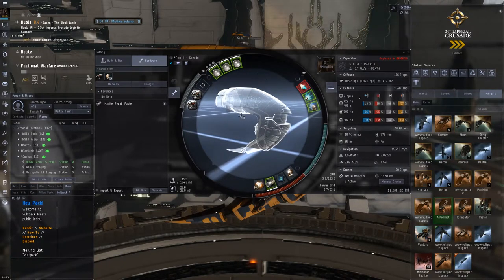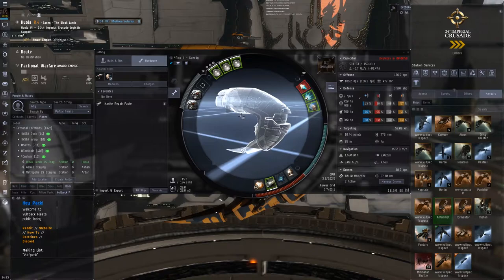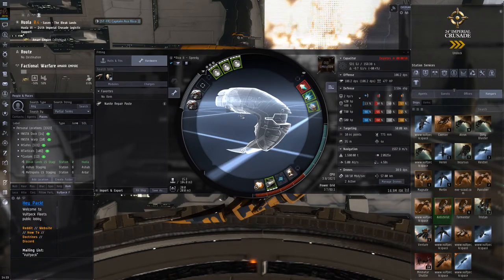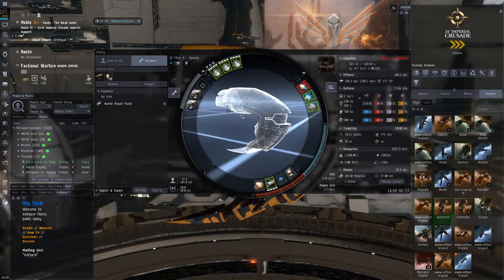You don't need a lot of hits — just a couple of good hits can bleed through the repair of those low-tank, high-speed frigates. With a Tormentor it's a bit slow, but decently agile so it gets up to speed quite fast. You can definitely pull range against something like a Merlin. Against a dual-web Merlin, you're not really going to get away — that's pretty much a hard counter, depending on the tank of the dual-web Merlin.